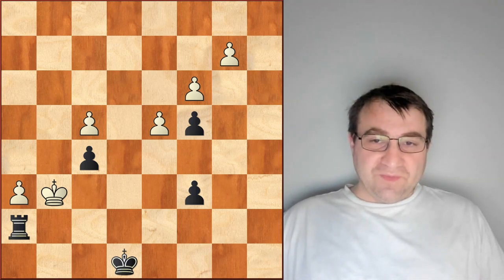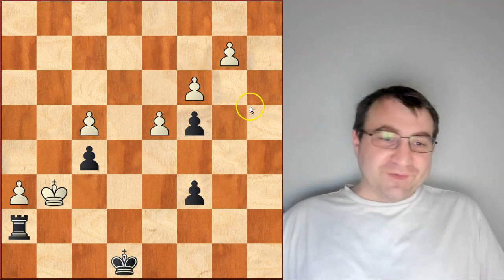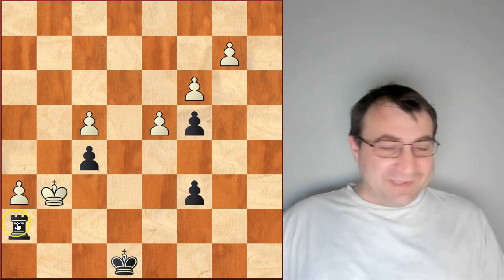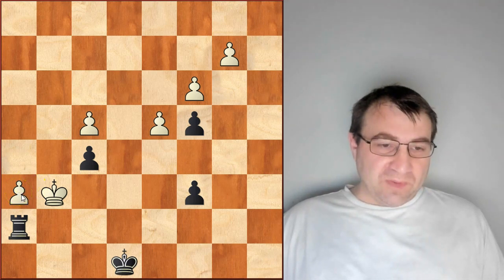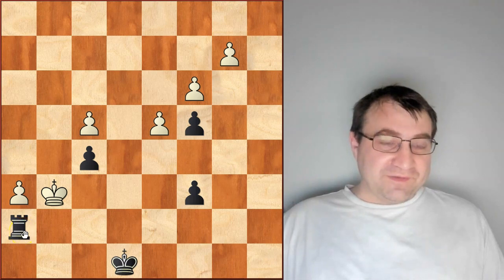If you like content like this and want to see more of it, please hit that subscribe button and click on your notification icon. At first glance, this looks like a rook and pawn endgame — it's not. It's a rook versus pawns endgame. Black has a rook; white does not. White instead has a very dangerous passed pawn that is very far up the board, so far up that black will have to sacrifice for this pawn.